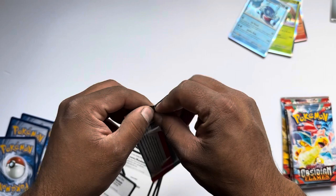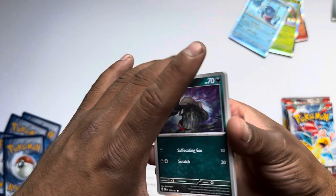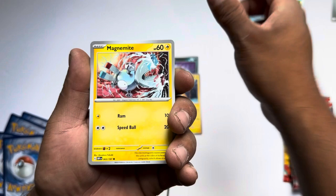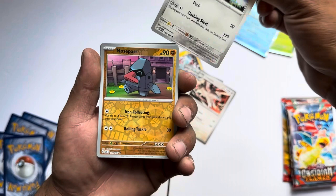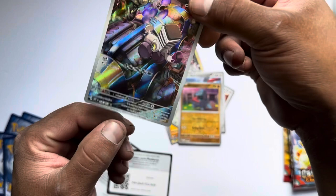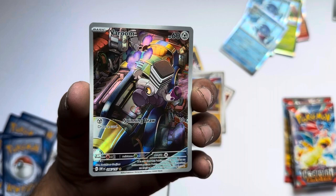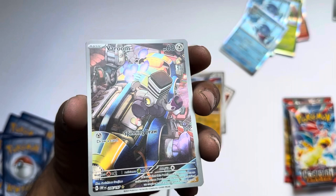Got five more to go, still plenty of chances to pull some really rare cards, hopefully. Larvitar, Nosepass, Varoom and a Palafin again. But look at that Varoom — I've never seen this card at all. Looks pretty neat though, looks like an engine of some sort. Spinning — draw, draw a card in the room.